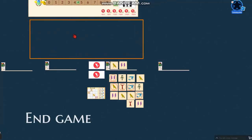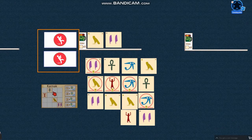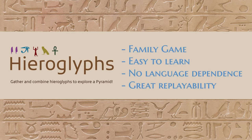When there are no hieroglyphs left, the players count their penalties and bonus points. The player receives extra points for each accomplished lead from the manuscript card. Then, the player furthest ahead in the pyramid wins the game. This is Hieroglyphs — a family game with no language dependence and easy to learn.